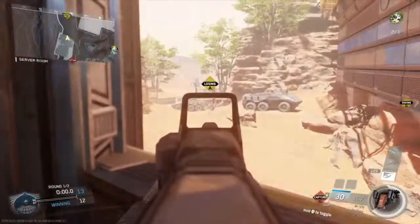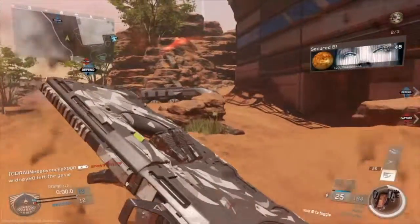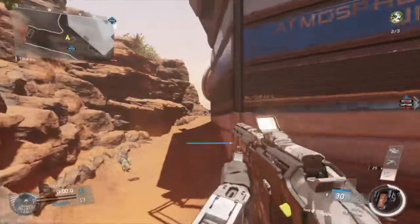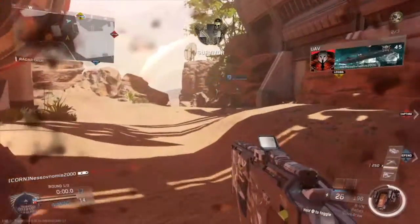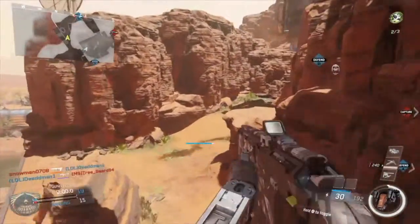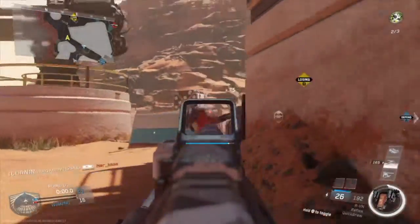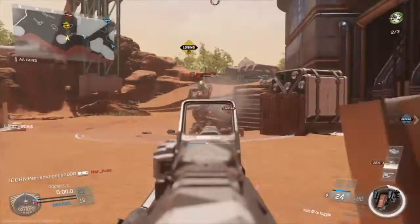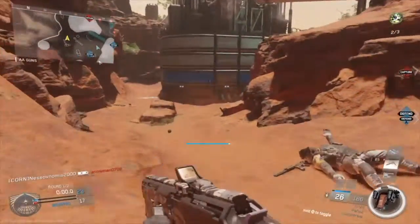For the Spartan, you now need to destroy scorestreaks without locking onto them. The hitboxes are way too big for the Counter UAVs and UAVs, so just lead your shot a little and it's very easy. But you have to do it fast because it will lock on even if you're not that centered on a UAV or Counter UAV. For the Pilar, you just need to get kills for this challenge and this really speaks for itself. For the Spartan, you need to get kills too and this speaks for itself.